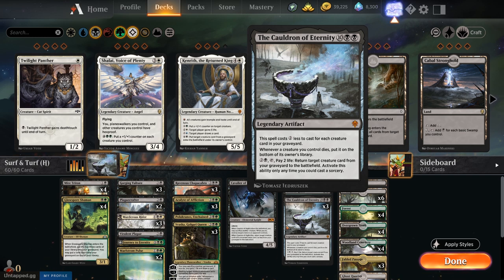It's an interesting build-around — it's a reanimation deck that actually stops you from reanimating creatures that have died on the battlefield. So instead of drawing and discarding or having creatures die and reanimating them with something like Blood for Bones, we've got a different package.